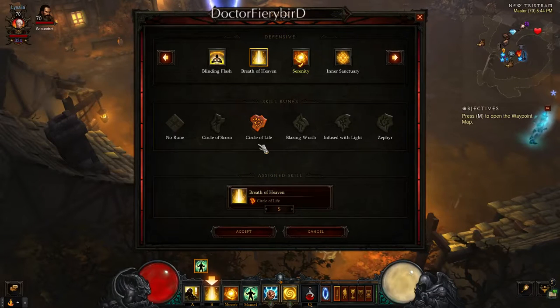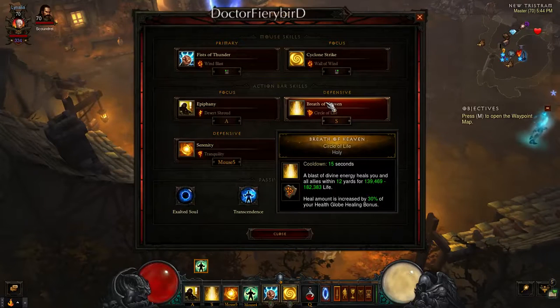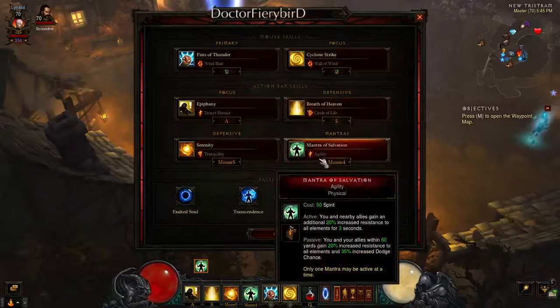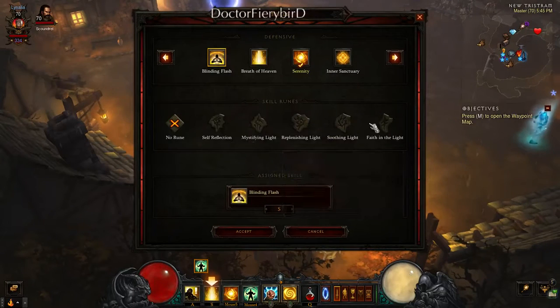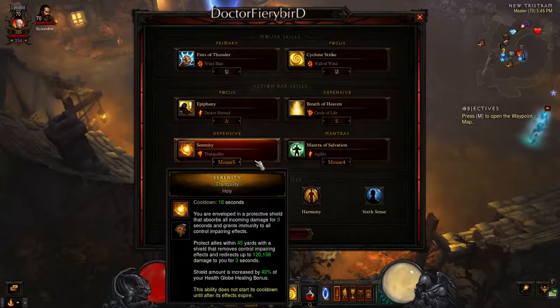Then you have Breath of Heaven — Circle of Life. It's not the best skill, but I took it because it helps any group I'm in within about a 12–30 yard radius. If you're in a melee group, always use Breath of Heaven Circle of Life. If you're not in a melee group, use Blinding Flash or Inner Sanctuary.